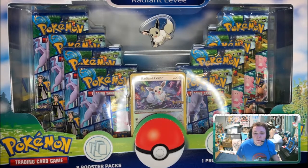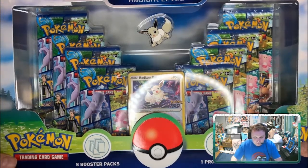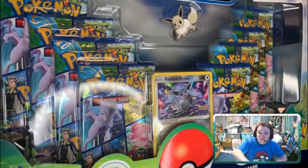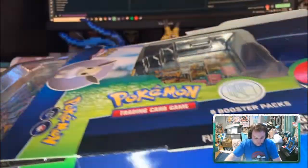What's up everyone, EeveelutionPollution here, I'm Devin, and today we got the Radiant Eevee Pokemon Go Collection box. This is a huge box, really hard to fit on the screen, but we're gonna open it up a little bit just to make some room, and I'm gonna show you some other things. Sorry it's been a little while, but we got some stuff to open and I'm excited for this.